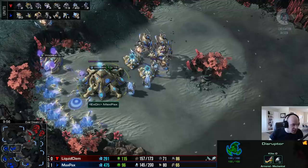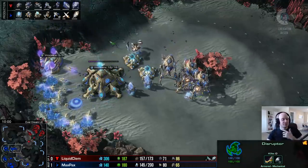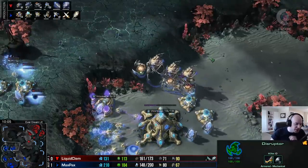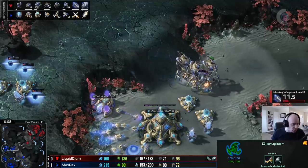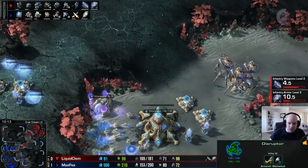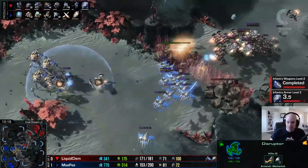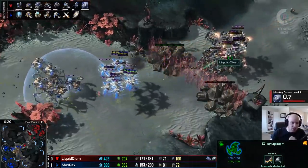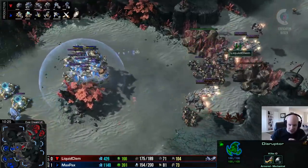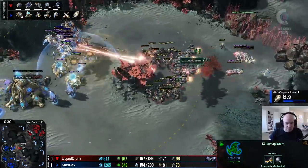A protoss player can't just build the fun units - you can't just build disruptors and colossi. You have to build the boring units too: zealots, stalkers, to act as a meat shield for the rest of the army. Max Pax makes his presence known with one disruptor shot off the bow, forcing Clem back. A second disruptor ball misses. Vikings get one good salvo off on the phoenix. Good disruptor ball kills off one of the ghosts - only one ghost left in Clem's army, so EMPs won't be as effective.